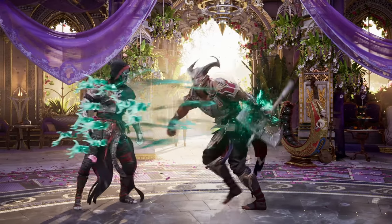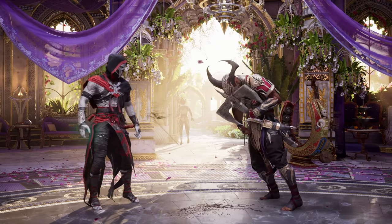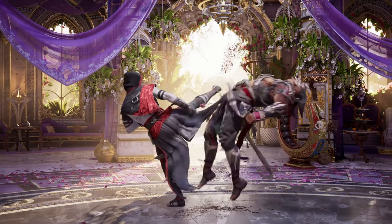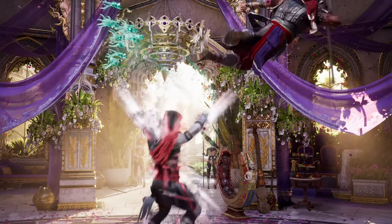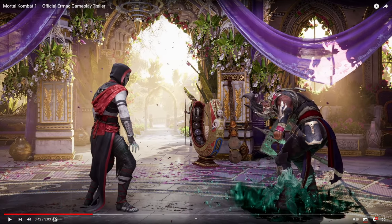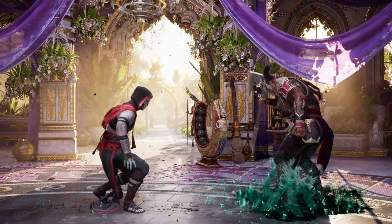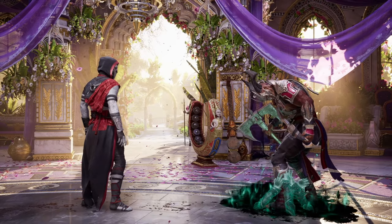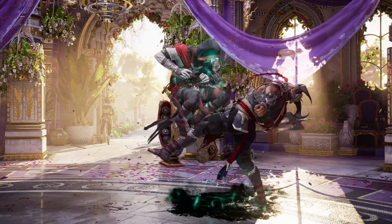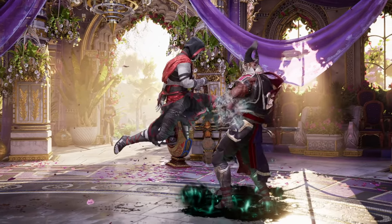We start off with a back 2, which is a string we're gonna see a lot, into this EX kind of crumple state launcher. This is the only time we get to see it, but it's one of the many ways Ermac can extend his combos. Then we have this 4-1 string that puts you into the air, to cancel into this weird aerial stun move, which brings Ermac down to the ground to grab the opponent with these hands, and it looks really cool. Having a way to extend combos by spending meter and a special move from the air is a pretty rare thing in this game, so that is really cool.